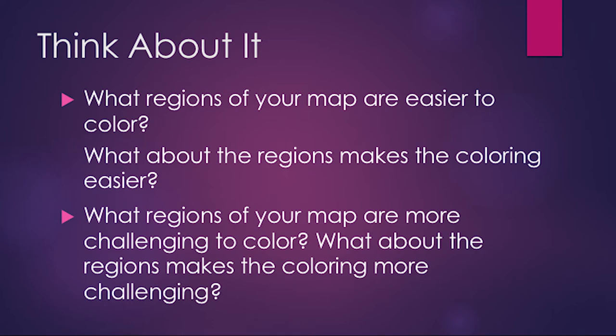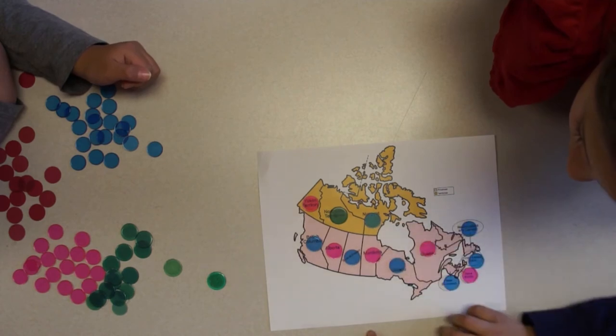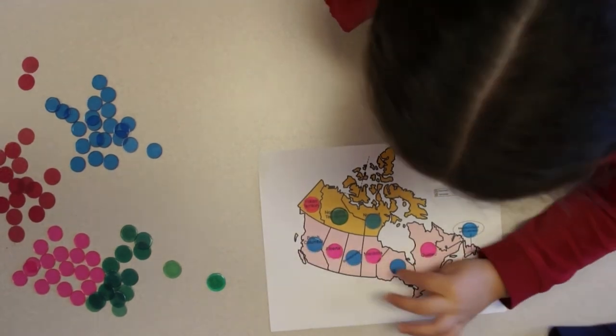What regions of your map are more challenging to color? What about the regions makes the coloring more challenging? Is it possible to use fewer colors on your map? Is it possible to use fewer tokens on your last color? How many colors are necessary to color a map, and why do you think so?